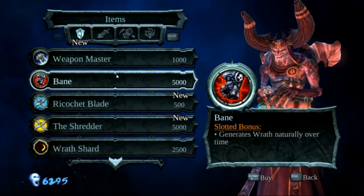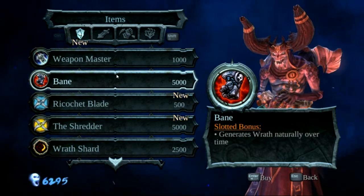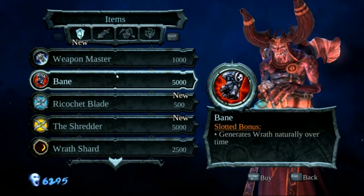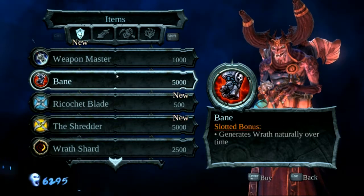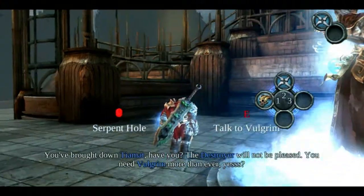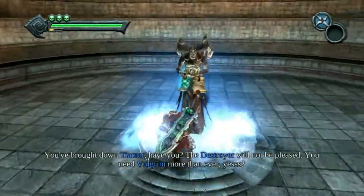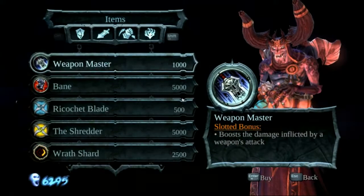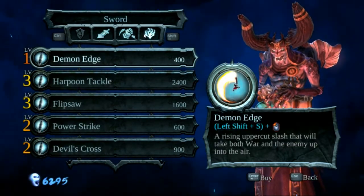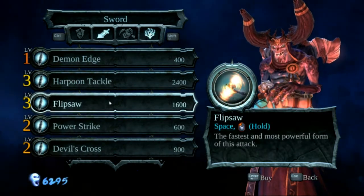I think I had a life essence at my disposal when I fought the boss. Let me see if I had one. Wow, I really had one life essence and I never used it. I thought I never had one. That's pretty boss, I might add.